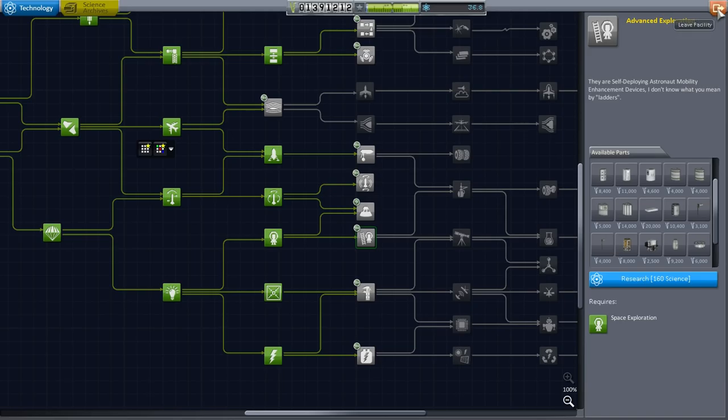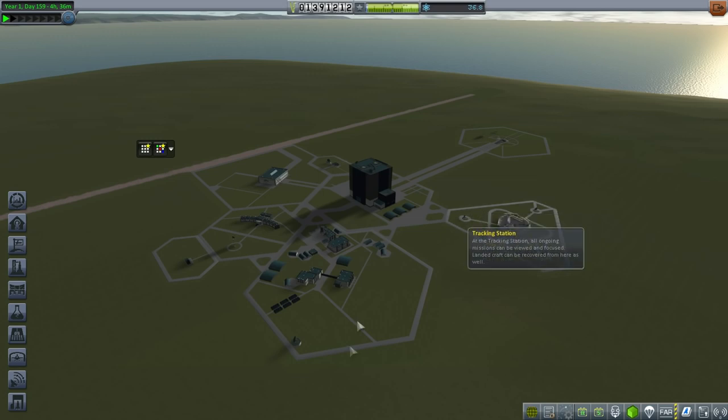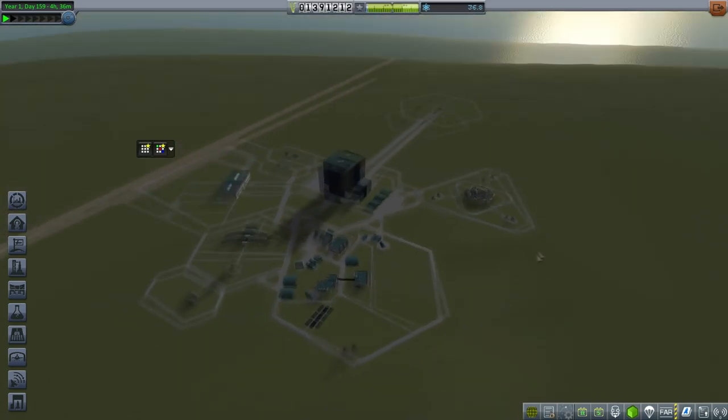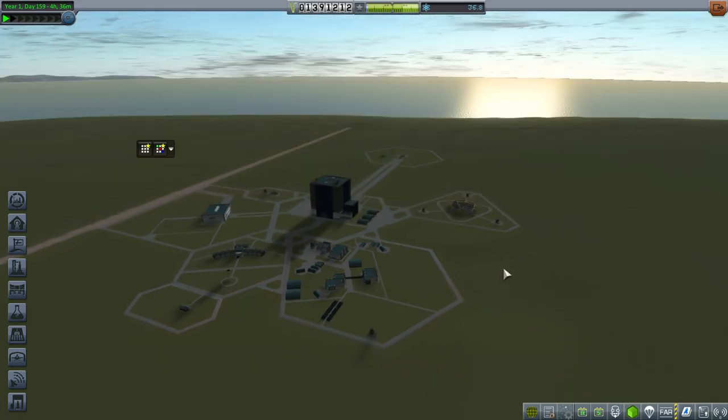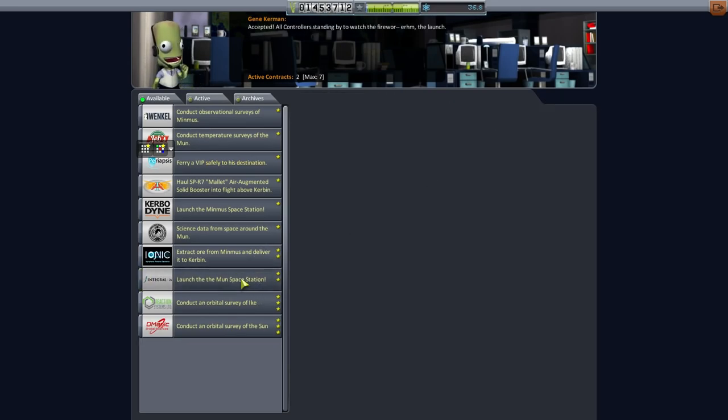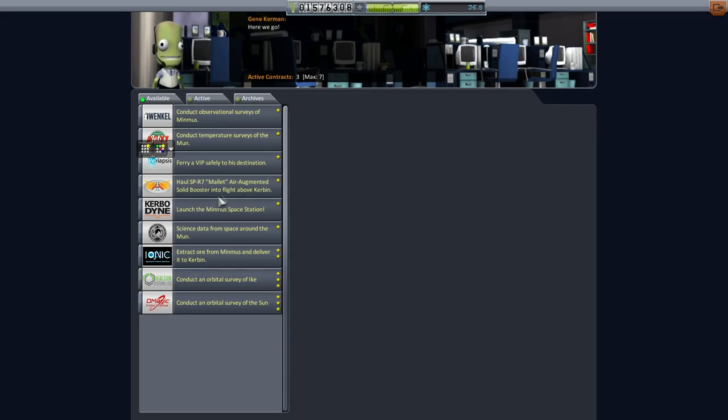We had that little hopper on the moon, right? We have it drilling for methane and refueling itself, and it can do science in multiple biomes. Let me go over there and maybe do some more science with it and transmit it. Let's try that. Let's pick up the contracts before I forget — let's just do these things. We'll have a Kerbin orbit station and a moon orbit station.